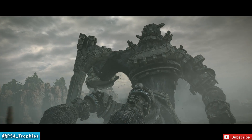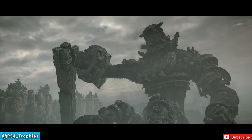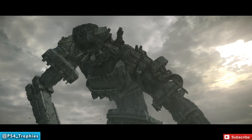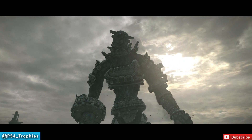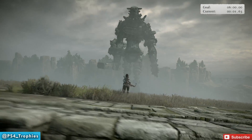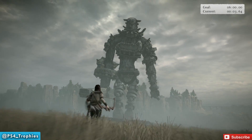Normally when you do this encounter, you get him to break the wrist guard on his right arm, which allows you to climb up the arm. You get him to break the wrist guard by having him slam the sword onto the stone circle. But we need to defeat this without breaking his wrist guard, so we're not going to let him slam his sword on the stone circle.